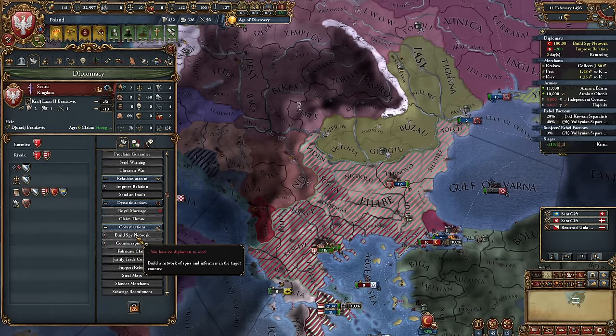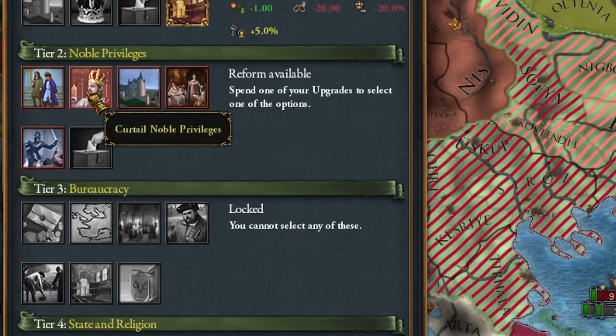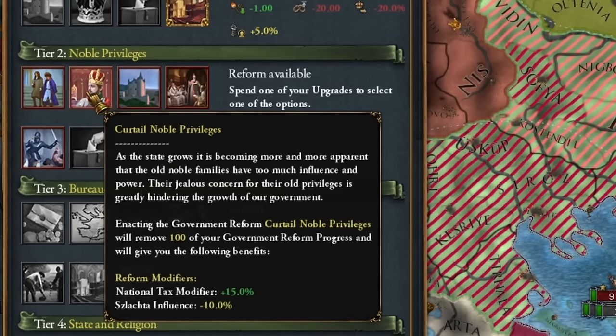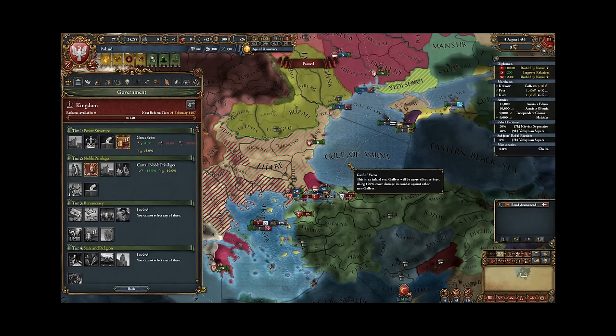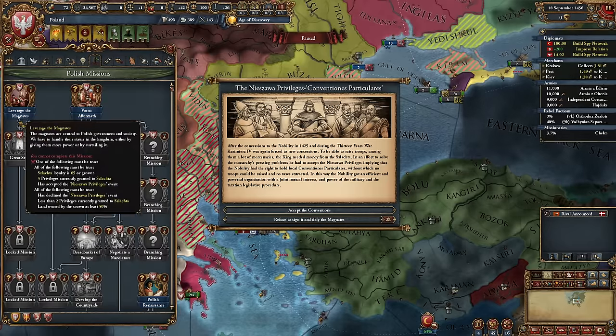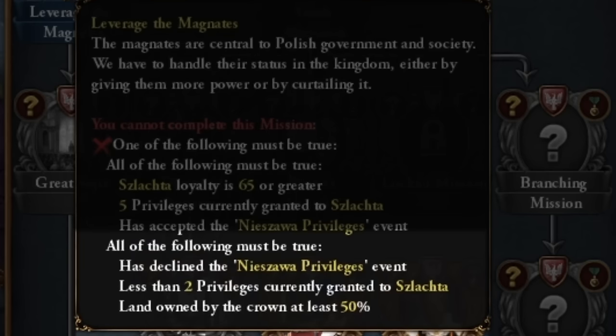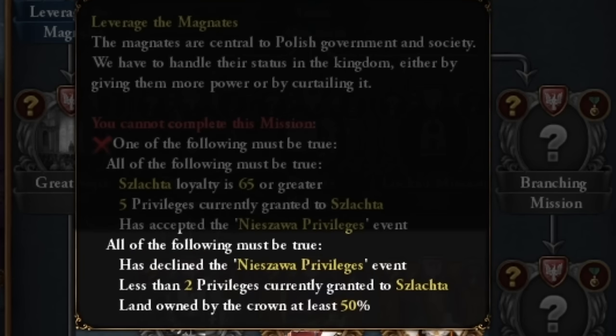Just in case, I'm setting up a spy network here. I'm bored, so I'm storming Crimea. The first reform of our government. For Poland, we only focus on taxes. It's a shame that in reality it's just taxes as well. Unfortunately, we have to accept the Niesawa privileges — otherwise we will block this entire path of the mission tree. Generally speaking, the better option would be to go with the alternative, but this time I can't. We will have cheaper support in the parliament.